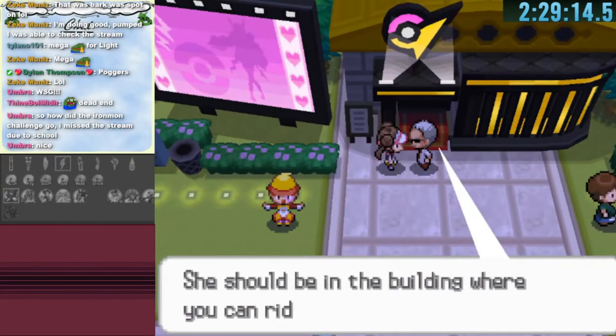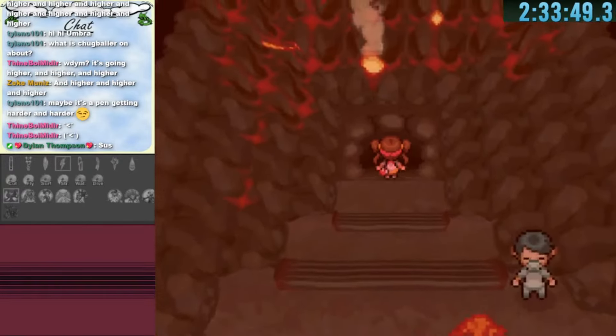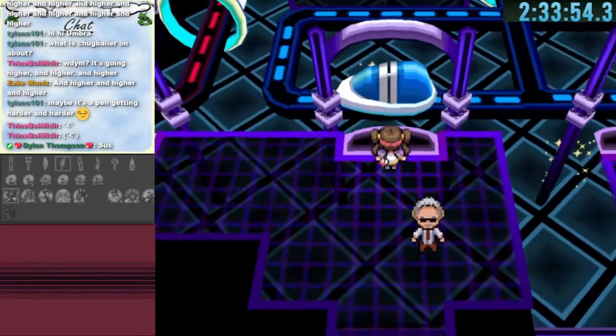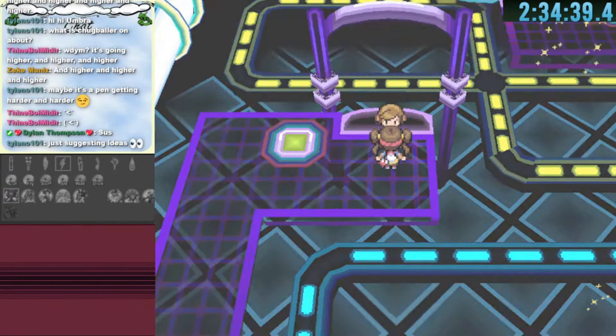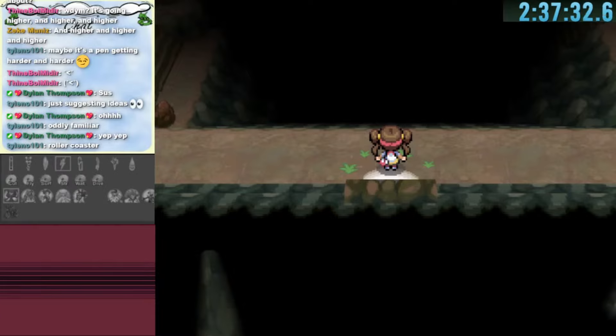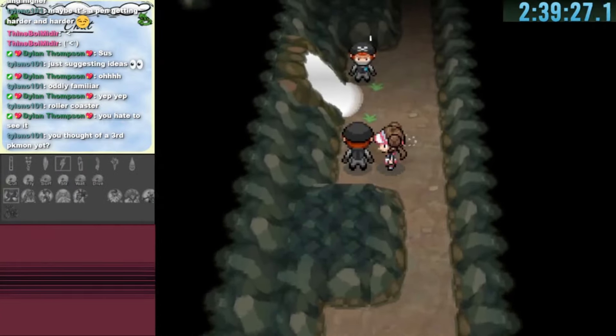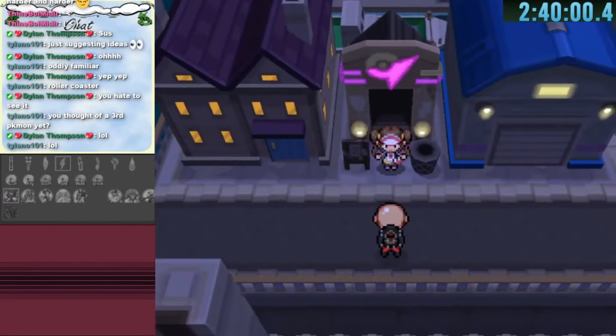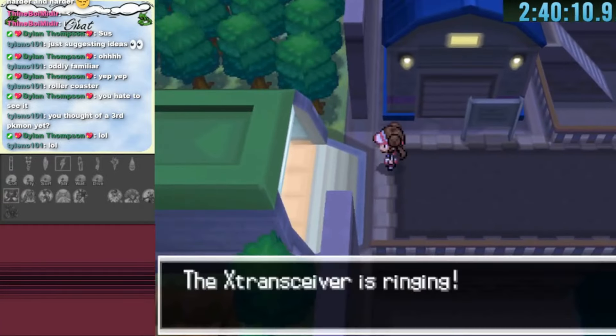At Nimbasa's gym there's a man blocking the door. I decide to go through the old gym and reach the end point where the gym leader usually waits. But in Black and White 2 that's different. After doing all that we find ourselves in the Giant Chasm, and the left side exit leads us right outside the gym we needed — so we didn't need to do all that after all.